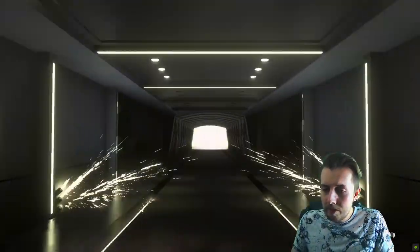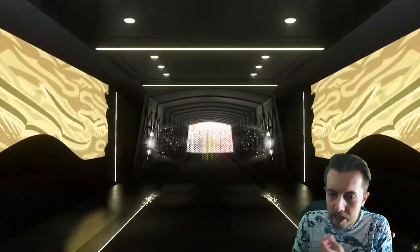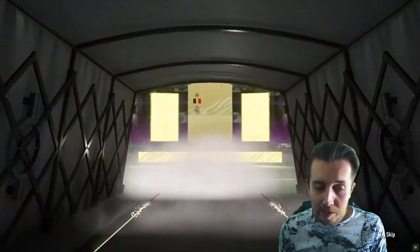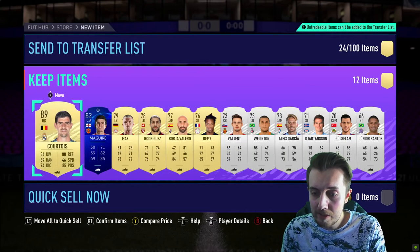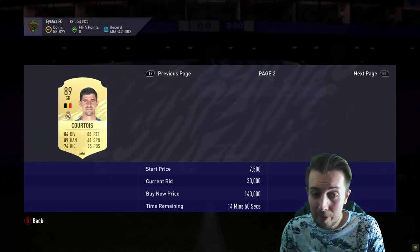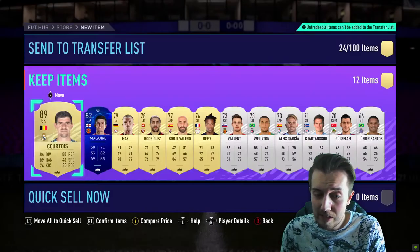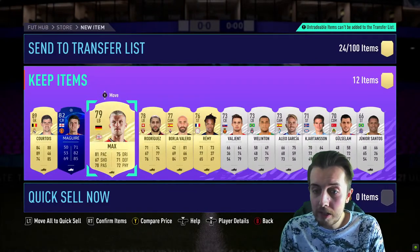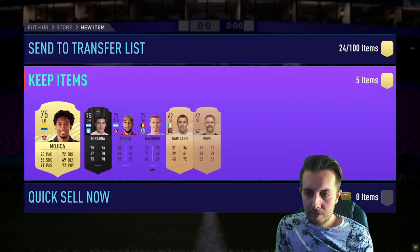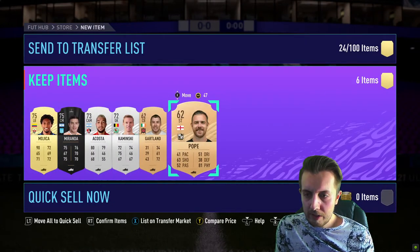We get a walkout - what could this be? Belgium CAM... it's Courtois though, that's pretty good! I definitely should have opened these prior to actually doing the icon packs, it would have helped massively. I can't sell him, that's a bit of a shame, but he would go for about 70,000 coins which is pretty nice.